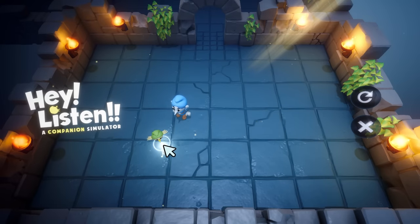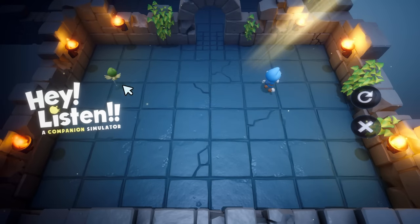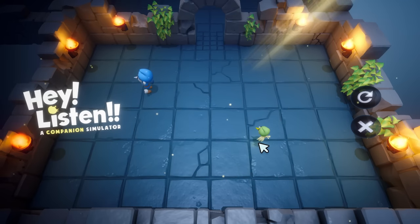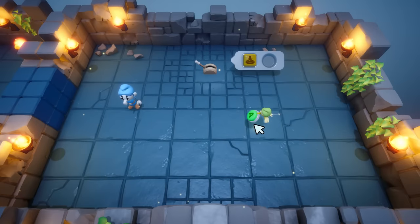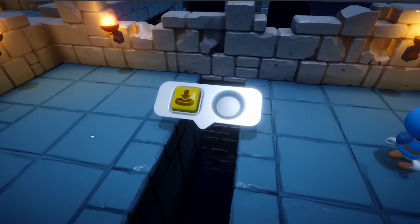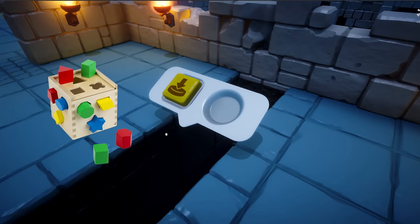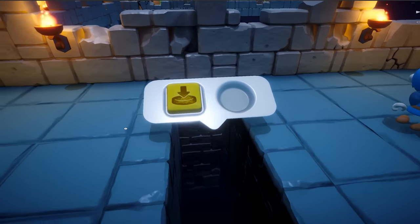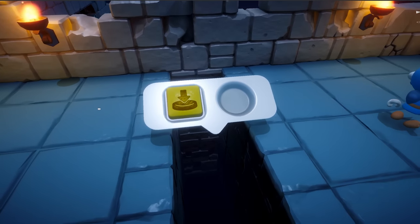The companion character moves by following the mouse position, which makes the controls of the game extremely intuitive and quick to learn. Not only that, but the buttons that you need in order to build the tutorials are actual physical objects in the world, allowing the user to simply click to collect and use them. The slots where these buttons are placed are actually 3D geometry, resembling those shape-sorting toys.